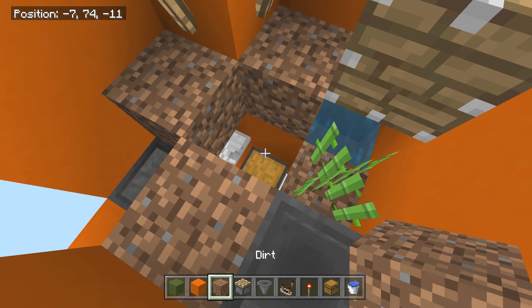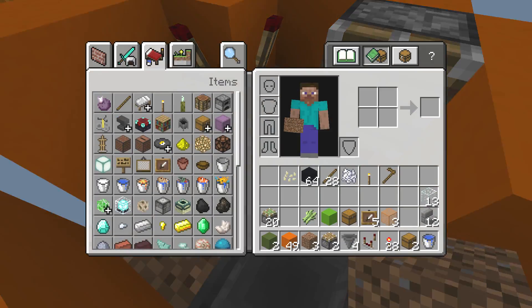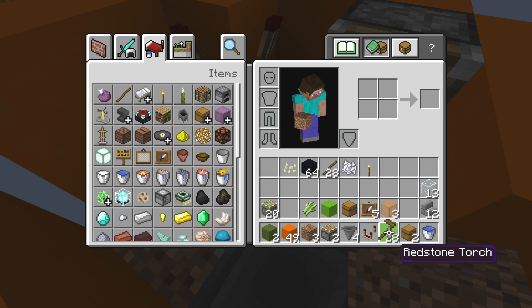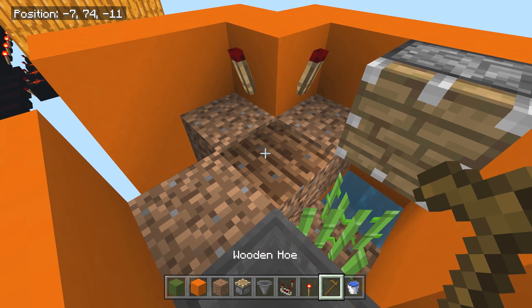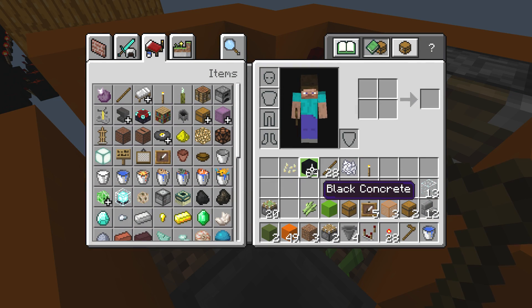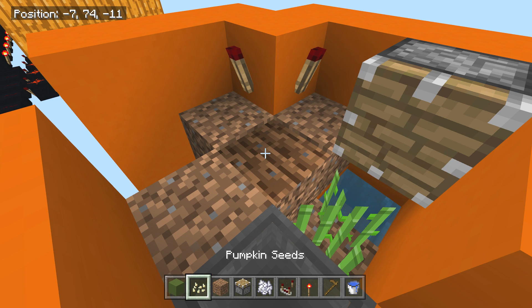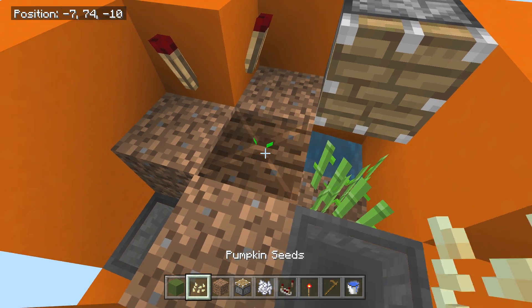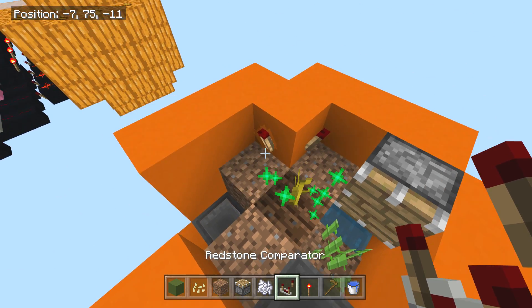Don't place dirt all the way down because you want to be able to open that chest. Place it right here. Now grab your hoe, hoe this spot, and that's where your pumpkin seeds go. If you don't want to wait for them to grow, use bone meal — perfect.